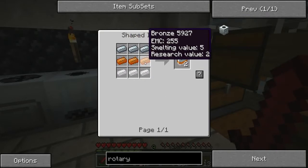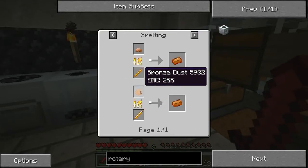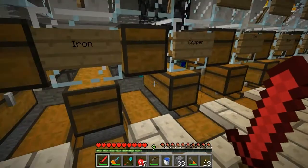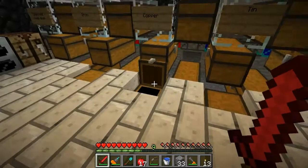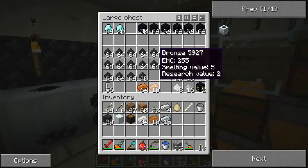Refined iron, bronze, tin — bronze dust. So it looks like I do have to make bronze. I thought I had some — maybe it's with the copper or maybe I used it all.